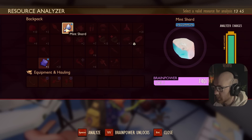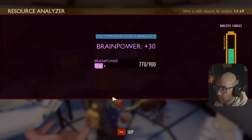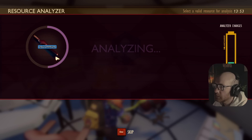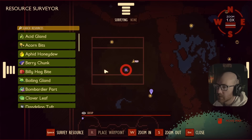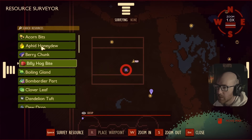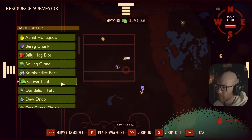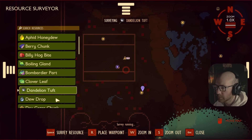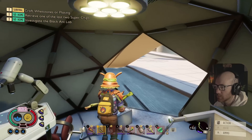We got a couple more things we can analyze here - mint shards, I found mint candy inside. Different arrows - I probably have more stuff. Berry leather I guess I haven't analyzed yet. Let me see how this thing works - you just click on what you want to see and then it'll survey. So if I wanted bombardier parts... what about clover leaves? Oh there we go - wait, so is it these little red dots? What about dandelion tufts? Oh it is the red dots! So the red dots tell you where it is.